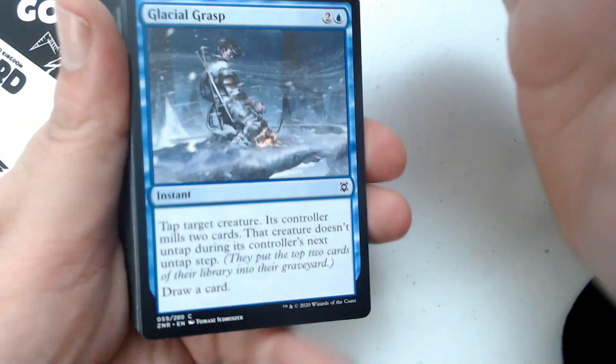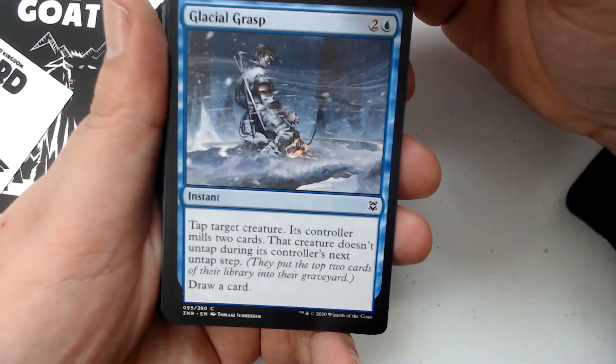Bird. Bird, bird, bird. Bird is the token. So we're going to go through these real quick — pause to read about them, should you so choose to.